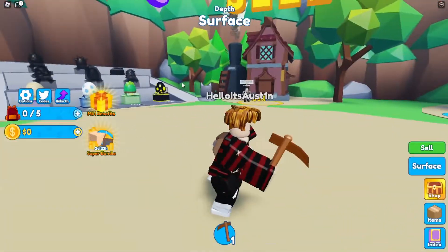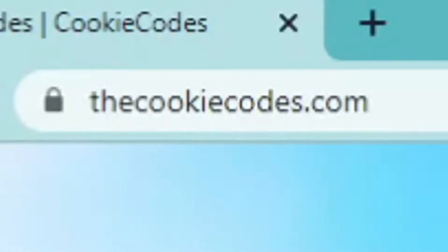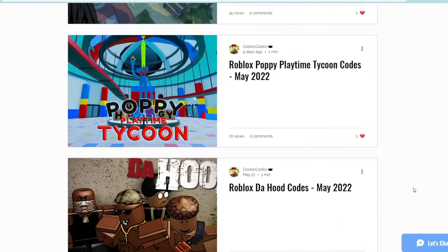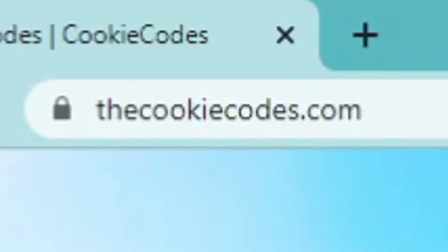Today I'm going to show you guys all the working codes here inside of Mining Simulator 2. But before we get into that, definitely go check out my website, thecookiecodes.com. You can get all the working Roblox codes for any Roblox game — it's super easy. We're also doing a Robux gift card giveaway over there, so definitely go check it out. Once again, thecookiecodes.com — it's also the first link in the description box down below.